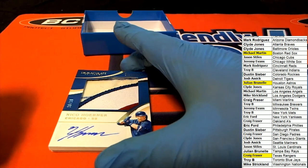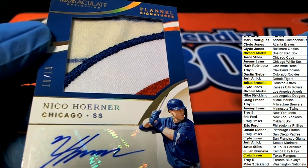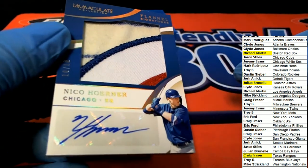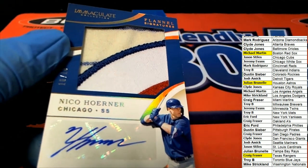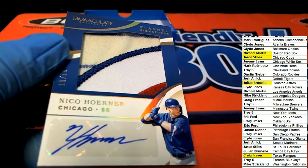Look at this patch — Nico Horner for the Cubs, a rookie card numbered 10 of 10! Jason S. — that is a great looking rookie card to have of him.